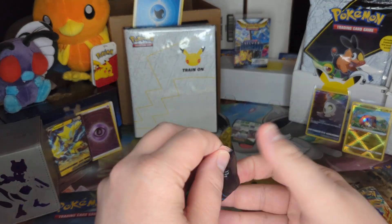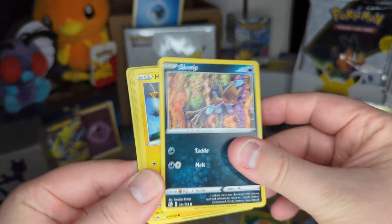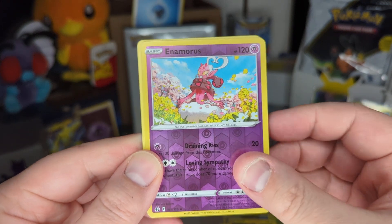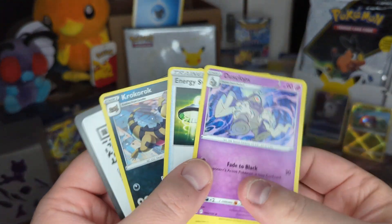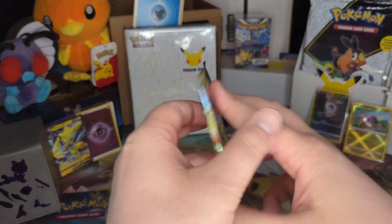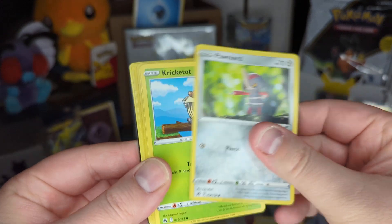Last four packs. Can we get better than... I guess the Radiant Charjabug is the winner for tonight. Out of the psychic energy - Scorbunny, another Helioptile, Lulu, nice Shinx and the Starry Night. Right on. So we got the reverse Enamorous and now the reverse holo Enamorous. And another Wailord non-holo rare. Getting the same doubles in the same boxes - you just hope it'll change up a little bit.